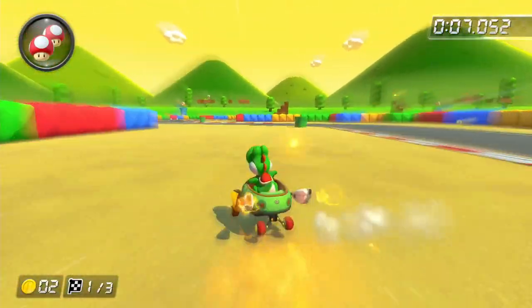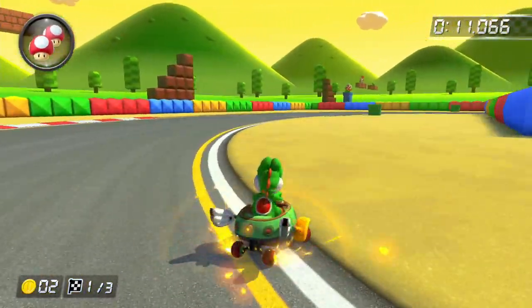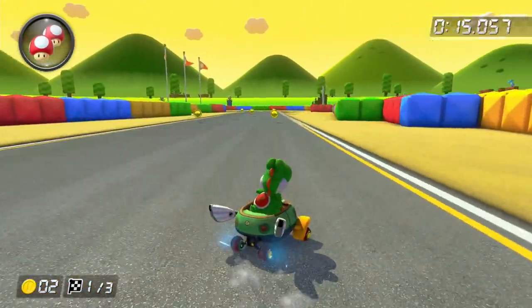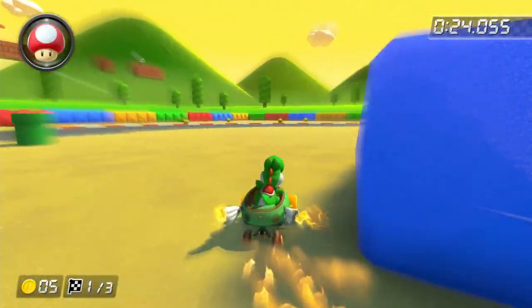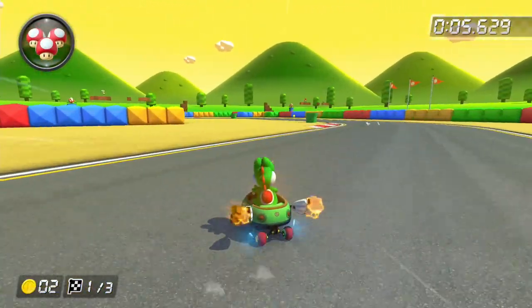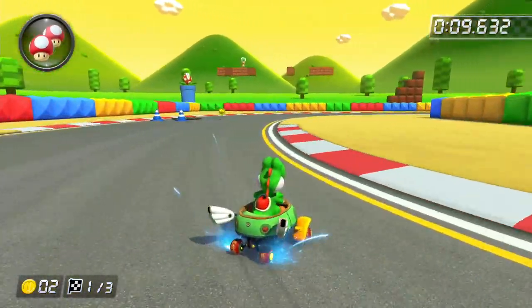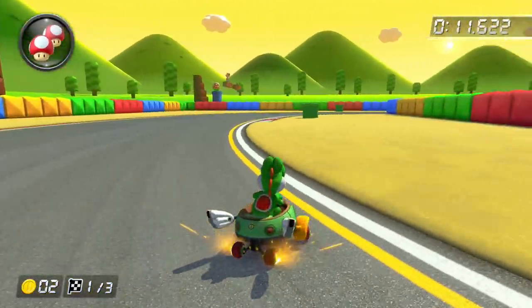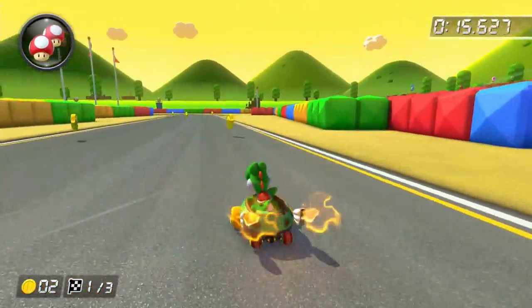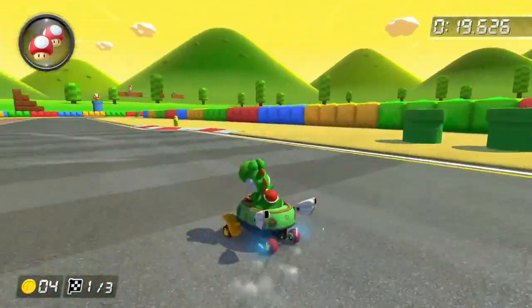It's Mario Circuit 3. Lots and lots of people put this track in the bottom 5 of their Booster Course Pass. But I don't mind this track, especially on the racing side of things, since you can take all the shortcuts and make an incredible comeback. Yes, I do agree that the graphics aren't very good — you've got no texture on off-road. This track is not very good of an upgrade from the SNES. But maybe Nintendo were trying to keep the feel of basic tracks. So I'm going to put this one in the A tier.